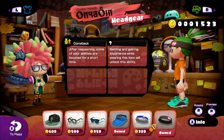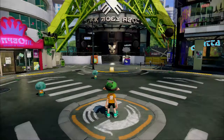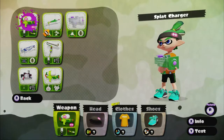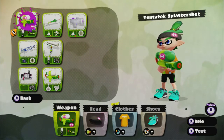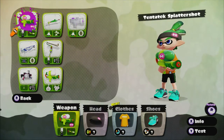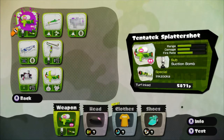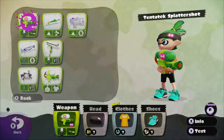After respawning, some of your abilities are boosted for a short time — that's pretty cool. The weapons shop doesn't restock every day; it changes every time you level up, so I'm not going to go over the splat charger, the roller, and the splatter shot. I've been trying out other weapons and I've found that I really like this Tentatex Splattershot. The special weapon on it is definitely better than the regular one, and it's a pretty good weapon for my style.